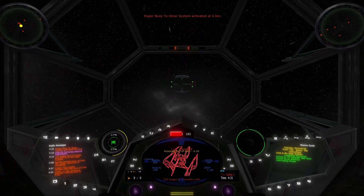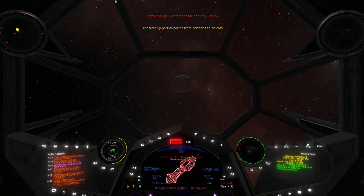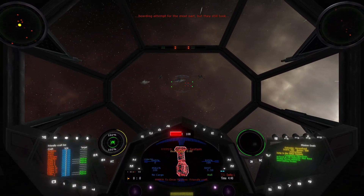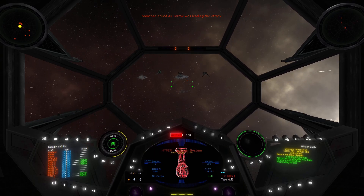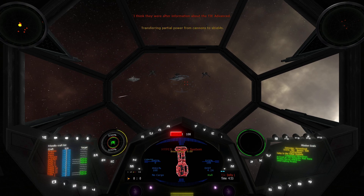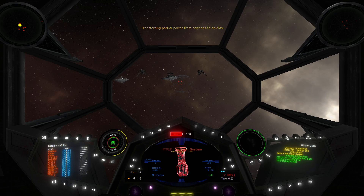You're shooting at the debris — nice. Group Kappa and TIE Advance Group Delta, proceed on to the OMAR system. That's enough excitement for one day, I think. Thanks for the rescue guys — we managed to resist their boarding attempt for the most part, but they still took some materials and captured a couple of crew members. Someone called Ali Tarik was leading the attack. I think they were after information about the TIE. Foreshadowing, foreshadowing!